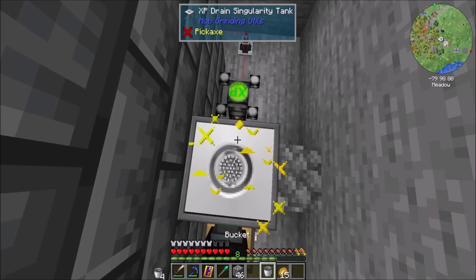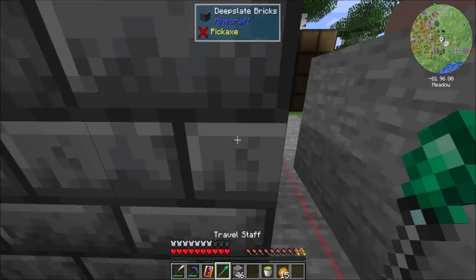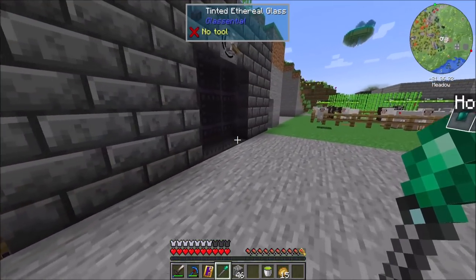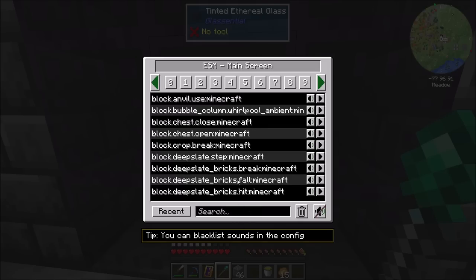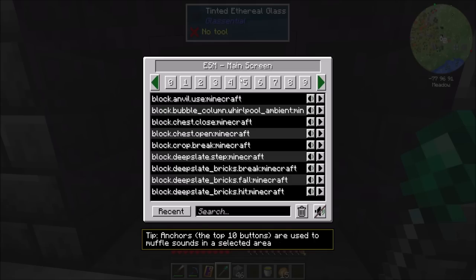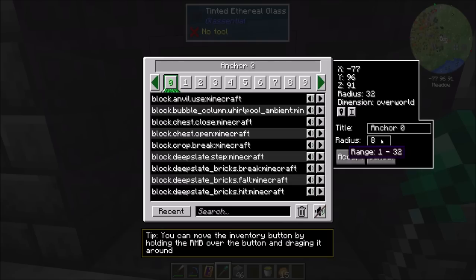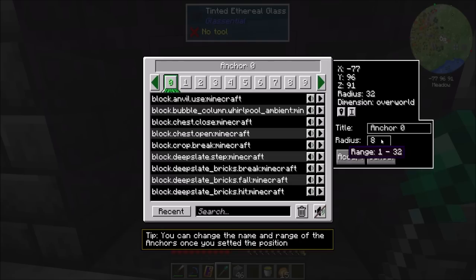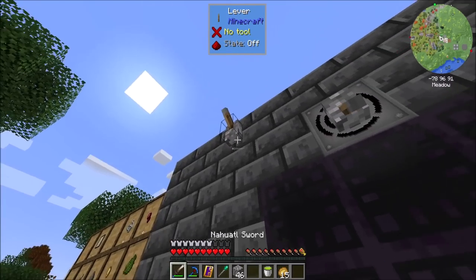And then we put this into a fluid encapsulator and we should be good to make stuff happen. We could also mute some mob sounds near here — I'm going to set up the sound muffler. Let's take a look at this thing. It's super cool: you can super configure what sounds you don't want to hear. The default screen mutes sounds everywhere you go, so wherever you are you'll never hear these sounds. However, if you want it specific to an area, you can choose one of these nine numbers.